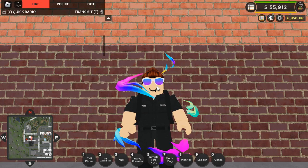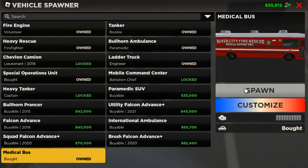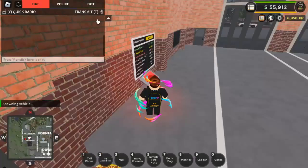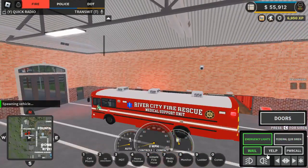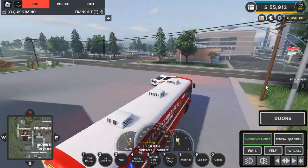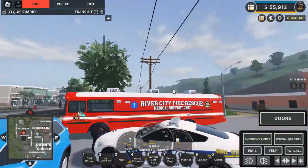Hello guys, today I'll be doing a review for the medical bus. The medical bus costs $260,000 and it doesn't have any customizations. You can open the doors, but you have to be stopped — you can't move. You have to close the doors and then you can go again.